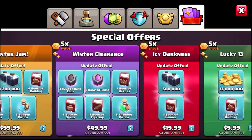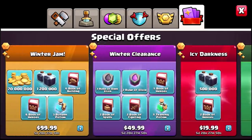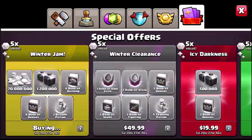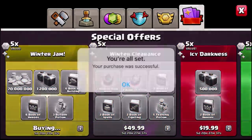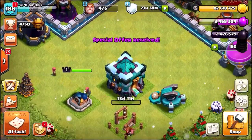Once we've done that, we're probably gonna need to buy all the others as well. Let's get ourselves 1,200,000 more Dark Elixir. There we go — we've just got it. $100. Some of you are gonna call me crazy, but damn.